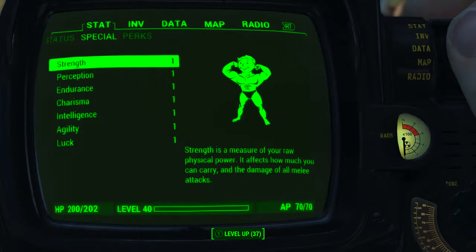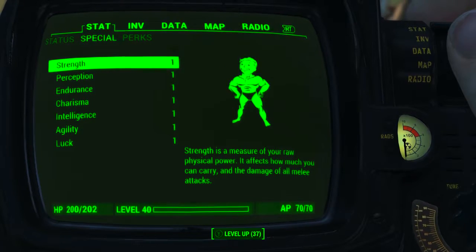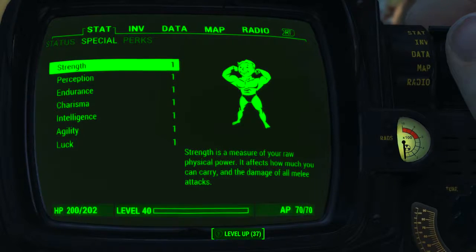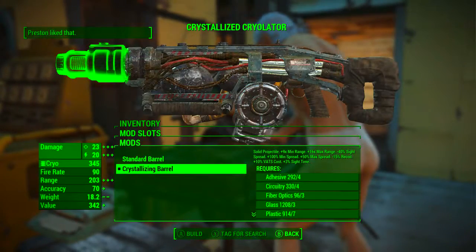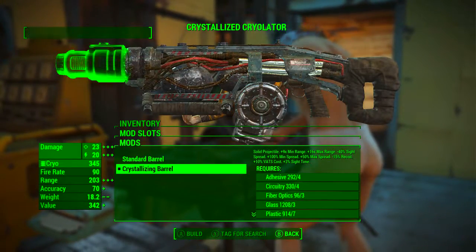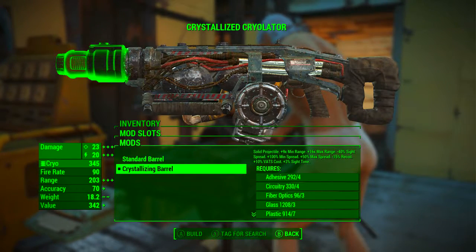Before looking at the weapon's base stats and modding it out, I have reduced my character's special attribute stats to 1. I also have no bobblehead perk or magazine effects applied to my character. This means we will be seeing the absolute minimum base stats of the weapon. In the first slot we're going to be adding the crystallizing barrel.